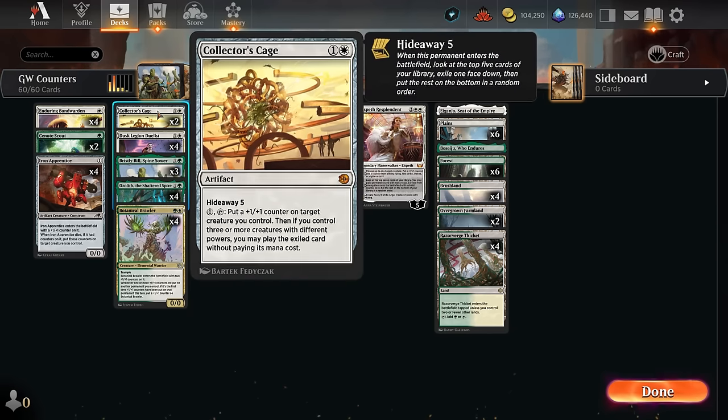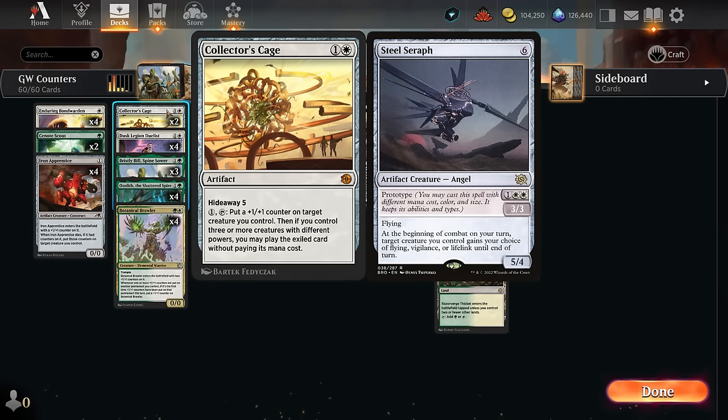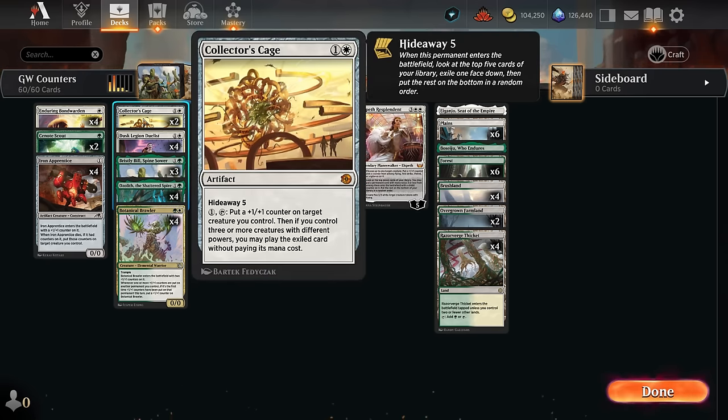We're also playing two copies of the Collector's Cage, which has hideaway, so it's a way to maybe cheat something expensive into play. I did consider playing some prototype creatures — like the Steel Seraph, which can also be a way to give our creatures flying — definitely worth considering in this archetype. I just ended up going with a few Planeswalkers at the top end instead, but you could certainly go bigger. For one mana this can give us a plus one plus one counter, and then if we control three or more creatures with different powers we get to play the exiled card.